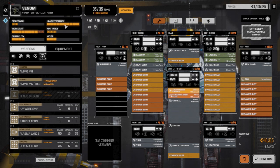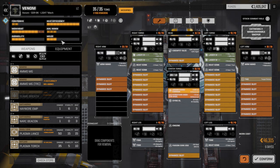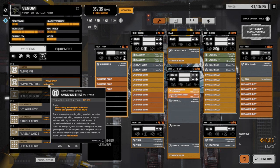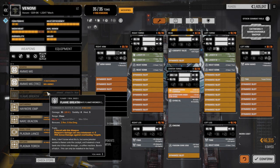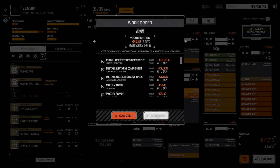Heat efficiency is really good on this guy and I want to leave it that way because he's going to be running full speed all the time. Flame breath is one-time use so we can't use that anyway. Let's confirm this build.